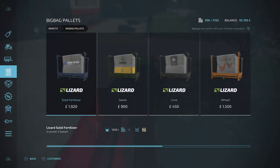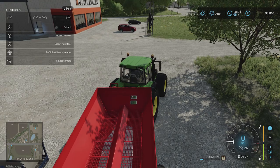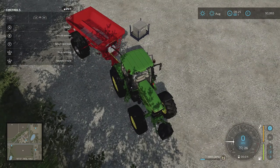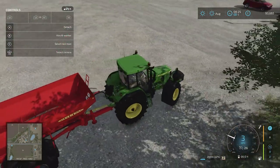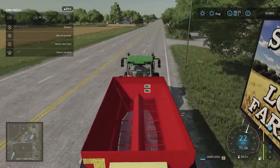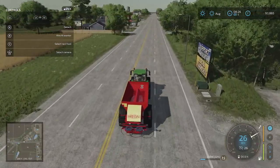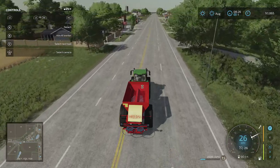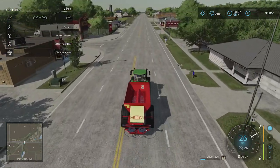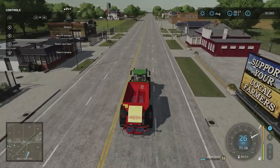Since we're only at 11%, let's buy another pallet while we're here so we've got plenty. Just purchase it and add that one as well. Now we've got enough and we're good to fertilize our field, so we'll drive back to the farm and spread some fertilizer. This is obviously a pretty big machine for the size of field we have, but the bigger your field, the more you'll benefit from a large fertilizer spreader.